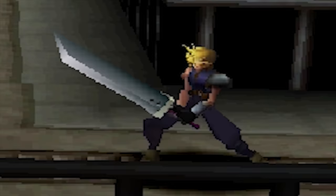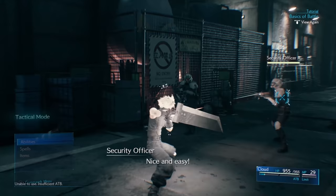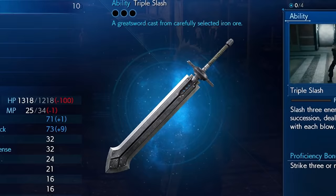Starting off at number 10, it's the Buster Sword from Final Fantasy VII. When it comes to role-playing games with iconic weapons, you really just can't beat the Buster Sword. This entry's unique because this big chunk of metal isn't even really the main sword from Final Fantasy VII — it's the starter sword. You quickly end up getting weapons with better stats, and it doesn't really take that long to get replaced, but none of those weapons stand out the way the Buster Sword does.